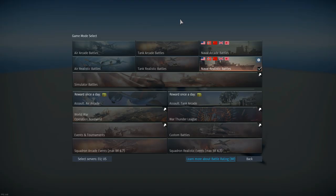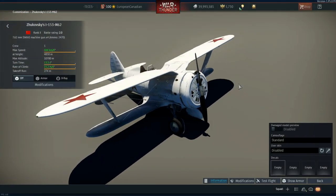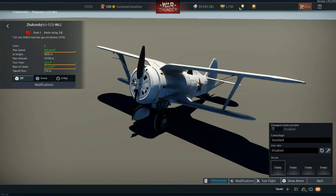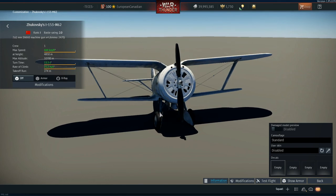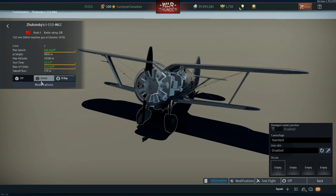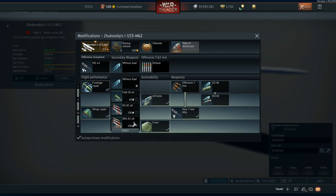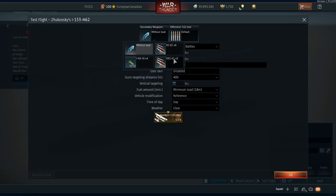The two vehicles for the Soviets are the T126 and Zhukovsky's. The Zhukovsky's I-153 sits at 2.0 in realistic and 1.7 in arcade. It's a high BR for a biplane because it has a lot going for it: four ShKAS 7.62mm machine guns with tons of ammunition and a very low jamming rate. It has a huge Shvetsov M-62 nine-cylinder 820 horsepower engine, and access to RS-82 rockets and 450kg bombs, so you can use it as a pseudo attacker in ground realistic.